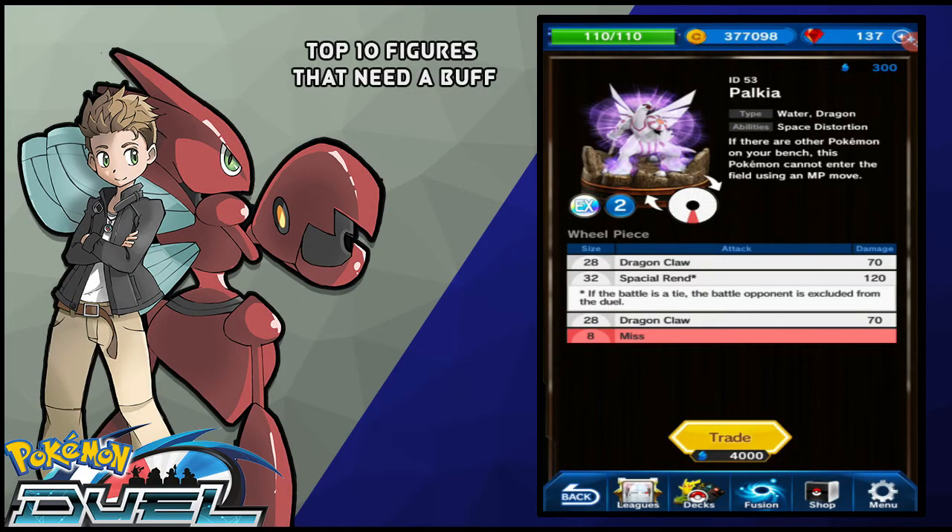At number 5, we got Palkia. This thing has the exact same issue that Dialga has — it has a large 70 attack area and it doesn't even hit 130, it hits 120. It has a smaller miss, but this Pokemon still has the same ability where you can't get off the bench until all the other Pokemon are off. It has an even greater 70 area, which I cannot stress — this Pokemon just gets beat by so many things and can't be consistent because of those large 70 areas. It can be consistent at hitting 70, that's all you can really say. The Spatial Rend is literally just a 32% spot, which is the same as Zapdos' Crash move, but you just can't rely on it.